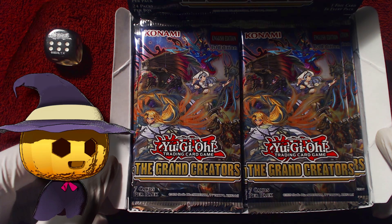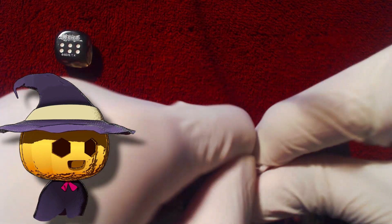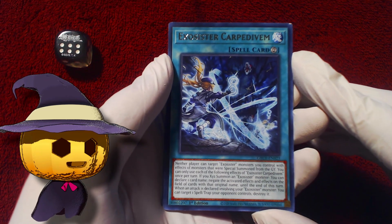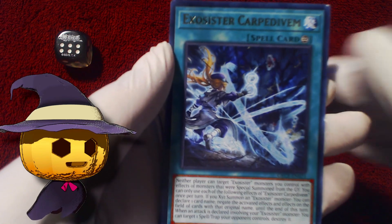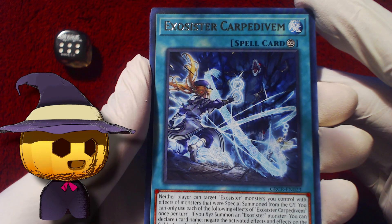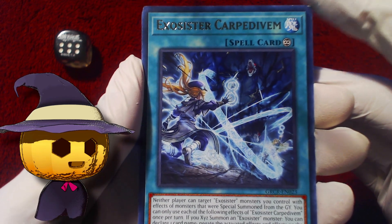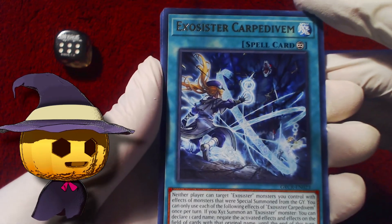Alright, we're going to do pack one now. I usually struggle with these — okay there we go. I don't know if there's like a technique here for moving the cards around like they do in Pokemon, so we'll see. Starting off with Exosister Carpe Divum. All I care about is the adventure engine. I want adventure engine stuff, but if we get Exosister stuff that's cool too, and Punk is fine as well.